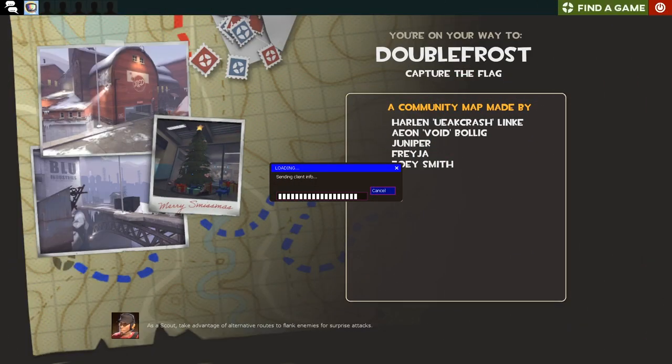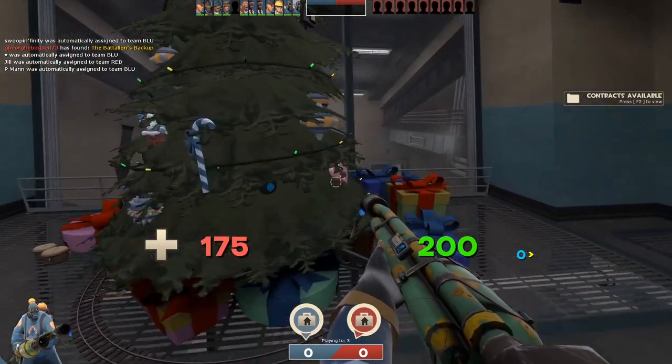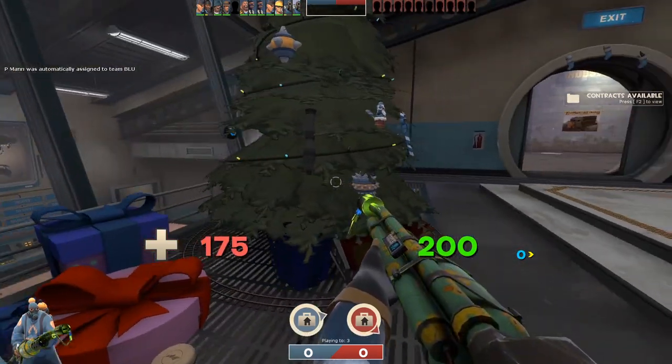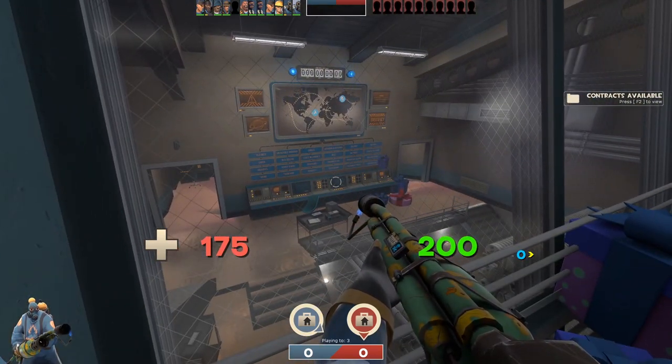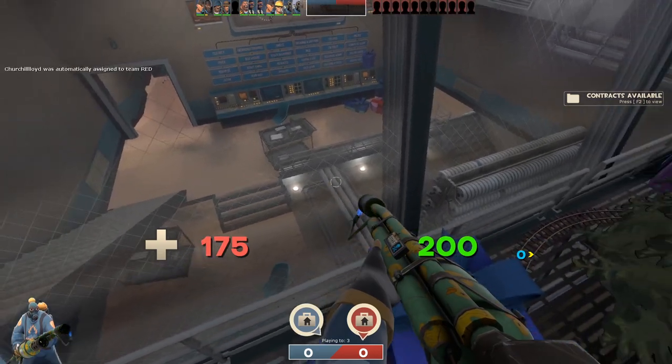Next we have Double Frost, which is just Double Cross but cold — what more do you need really? Lovely Christmas tree in the intel room — I actually really like this Christmas tree. I like the ornaments: you've got a sapper, some sticky bombs, a rocket. Very nice. Oh they even changed this up, this looks dope. Oh my god, wow, amazing.